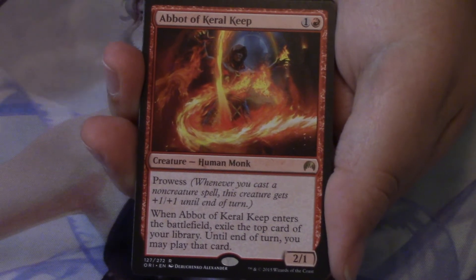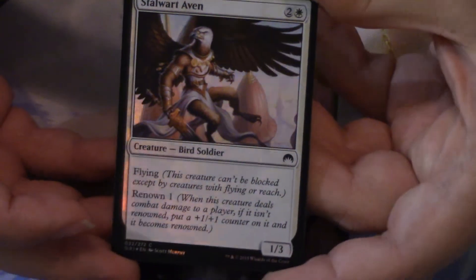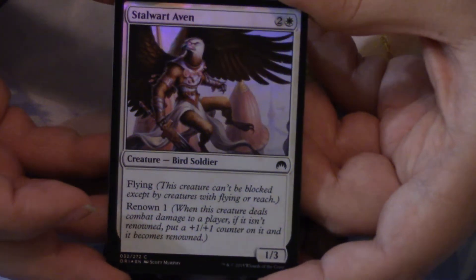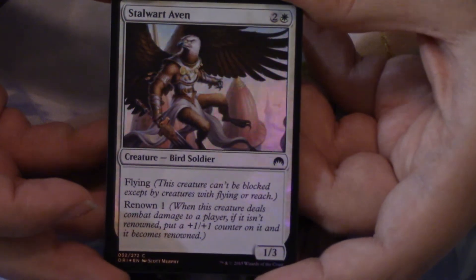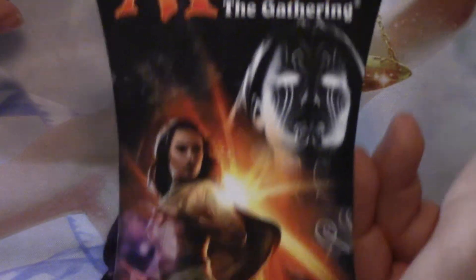There's something else in the back — is it a flip planeswalker or a foil? It is a foil! A foil common in Stalwart Aven. It's an okay foiling pattern — the armor on its chest plate looks nice and the background too, but its wings and feathers are not in foil so it doesn't look as good as it could. Behind that we have a swamp and a land card, because older sets gave you tons of those.